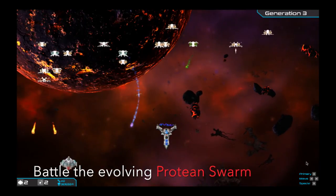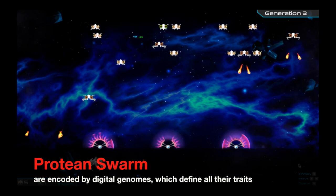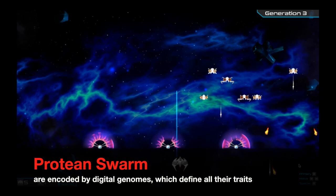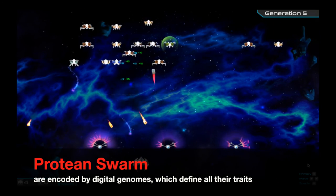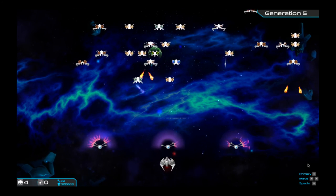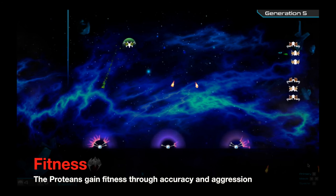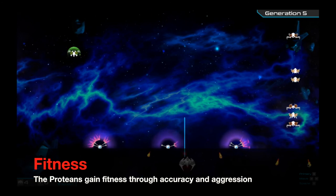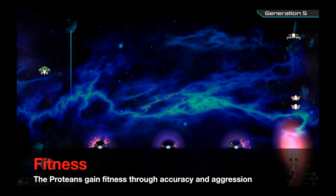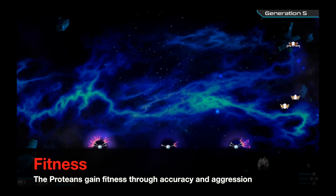You're battling against an opponent called the Protean Swarm. The Protean Swarm is made up of individuals with digital genomes, and these genomes control all of their traits — how they behave, what kind of projectiles they fire, and so on. As you battle the members of the Protean Swarm, they accrue fitness based on how accurately they fire at you and how aggressively they move down the screen towards you. Fitness is roughly the equivalent of a score, but for the Proteans.